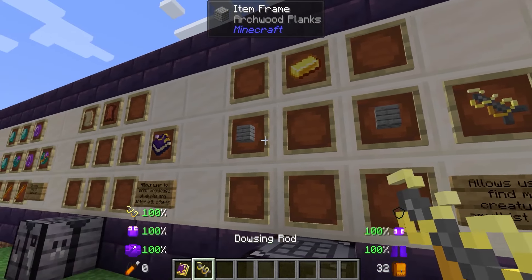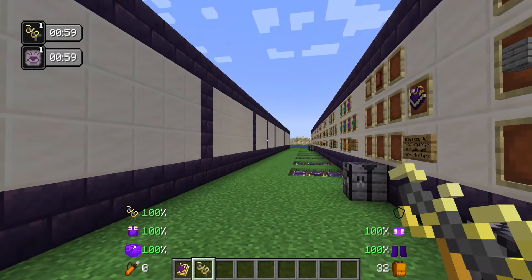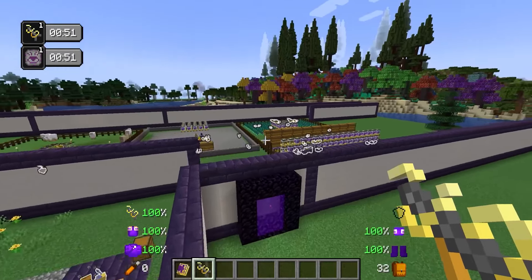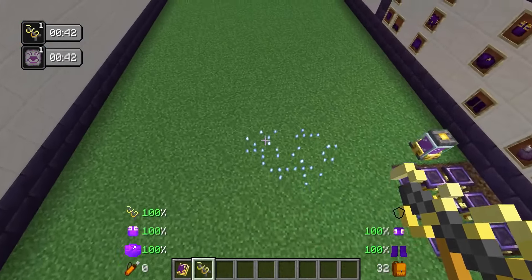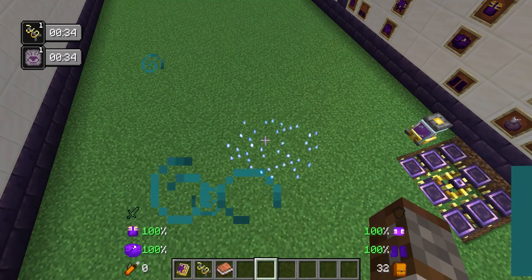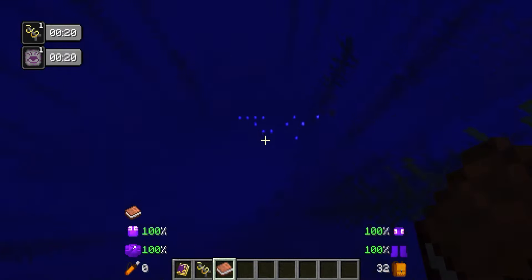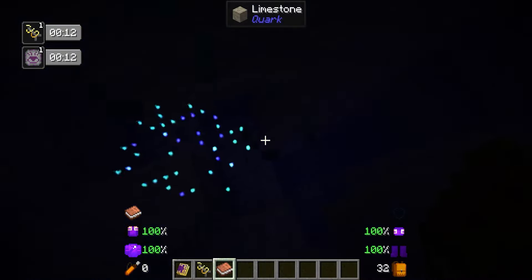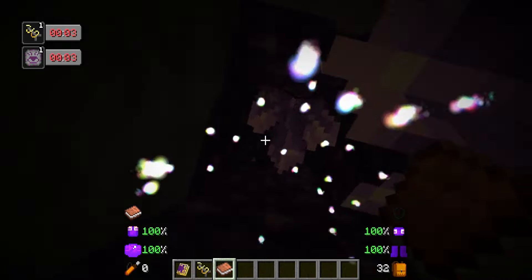Next up we have the dowsing rod, made with two archwood planks and a gold ingot. This is going to allow us to find any magical creatures in a 75-block radius, as well as any animis amethyst chunks. If we right-click this, it gives us magic find and scrying. Every highlighted magical creature near us is shown, and underneath the ground it starts showing these little blue things. There are different levels depending on how far away it is — blue means it is quite far away. As we keep going down, the colors change: closer gets teal, and when it gets to white it means they are very, very close. Here we've got our amethyst — lovely.